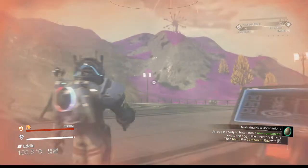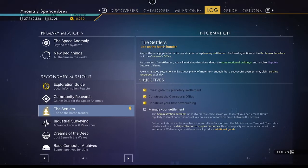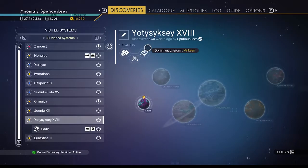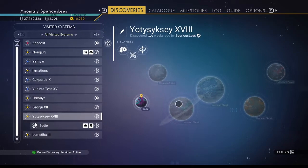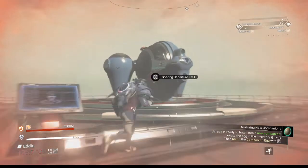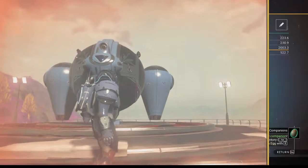Speaking of maps, let's see if we want to use it here or if there's something better in this system. It doesn't look like it. It's a nice looking planet when it's not storming. We'll just find a portal here.